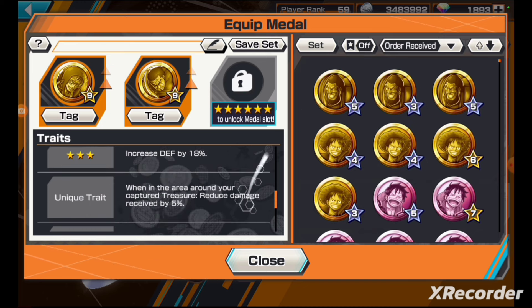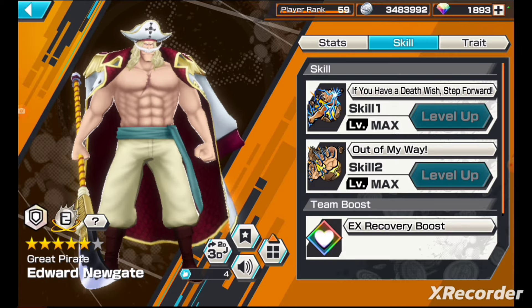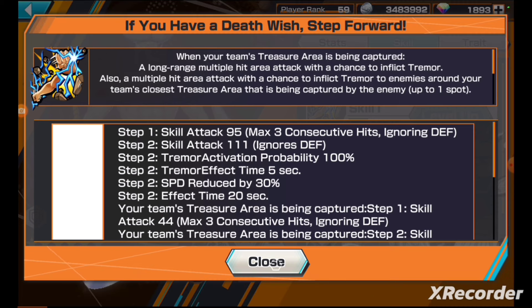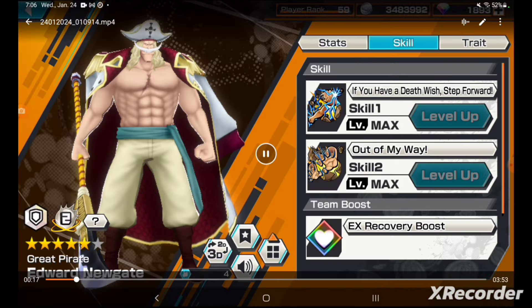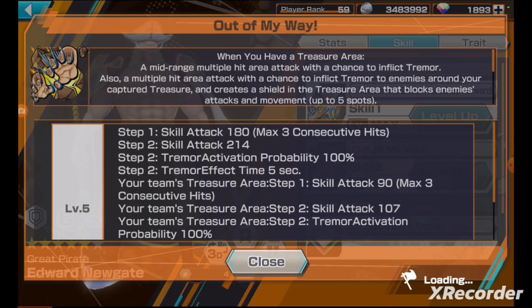I'm using a Fujitora and Corazon medal set. This skill here — if you have a death wish — it's an invisibility skill; it gives you temporary invisibility. This is his best skill in my opinion. Skill one is what keeps you alive because you're invisible.